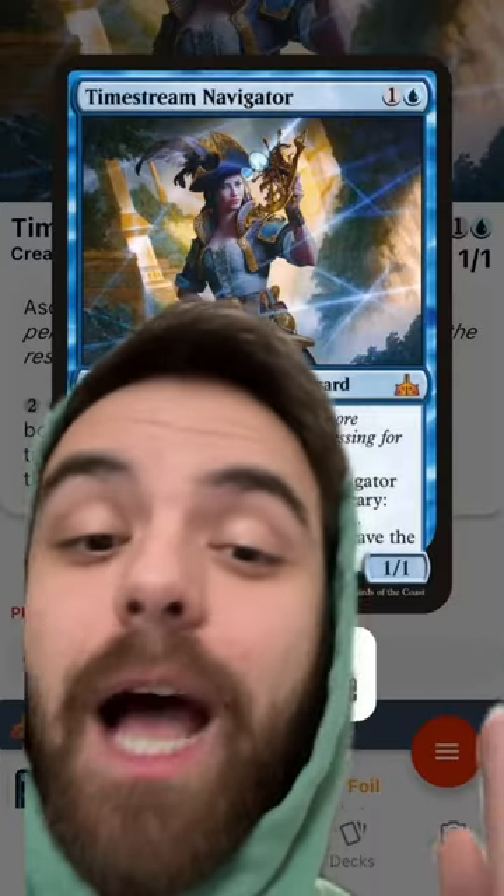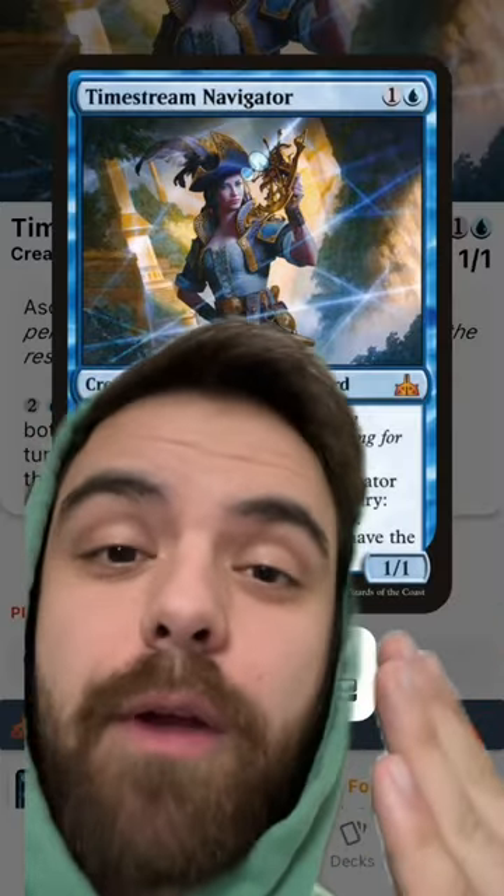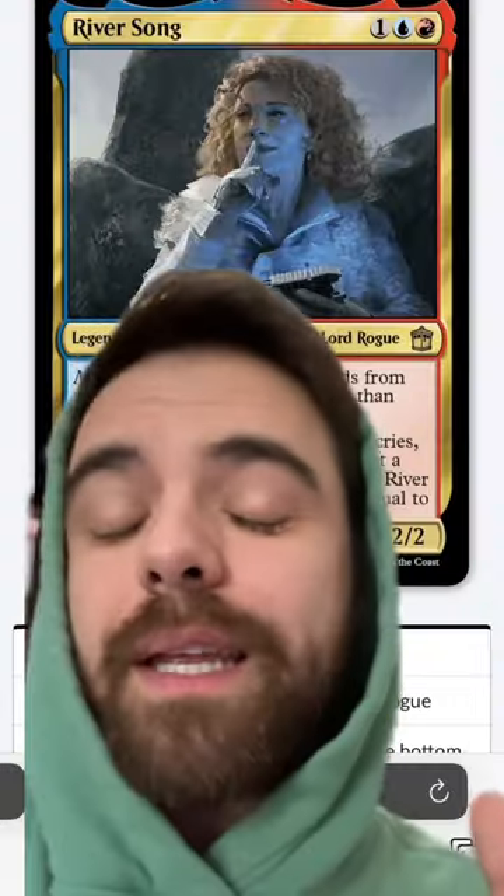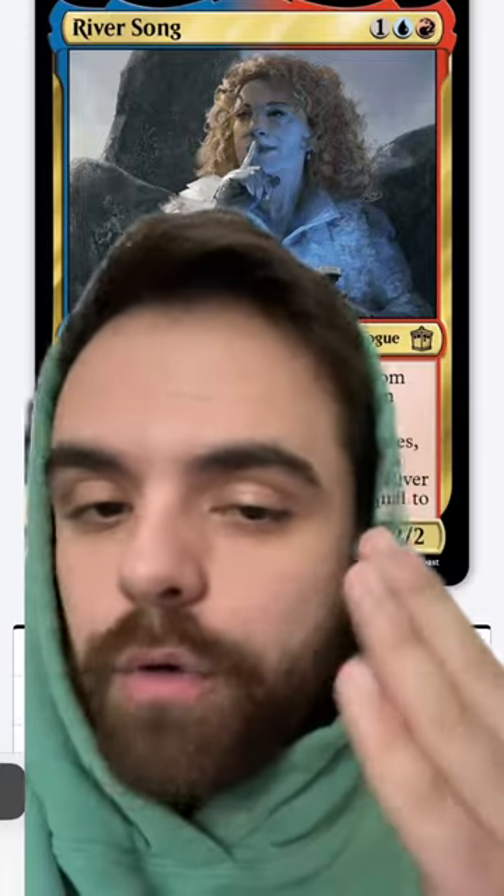Because River Song allows us to turn our decks upside down and draw from the bottom of our library, Time Stream Navigator actually gets sent to the top of our library, meaning we can use Time Stream Navigator's ability over and over and over again.